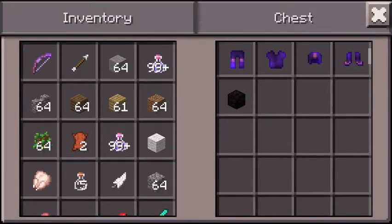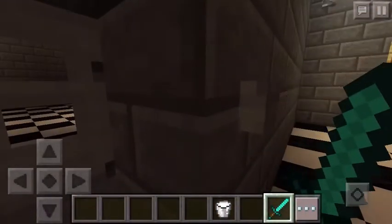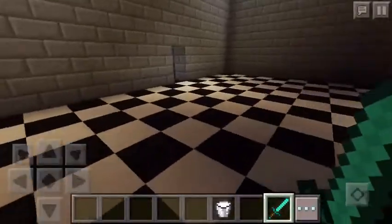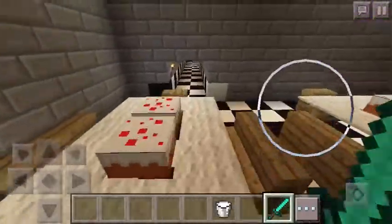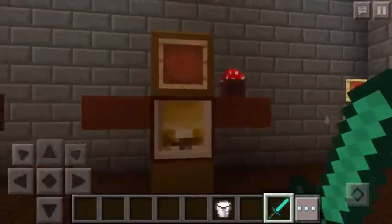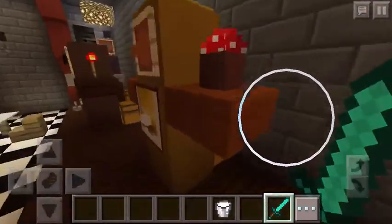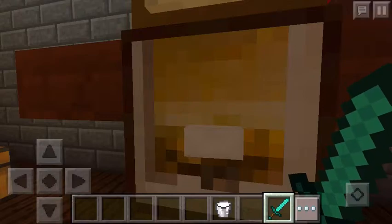I will be doing a showcase on a mini-game where you dress up as the characters and go kill the night guard. But yeah — this is the main stage room. It's got cakes on the table, and up here is Chica.